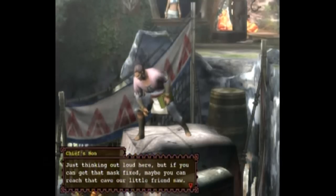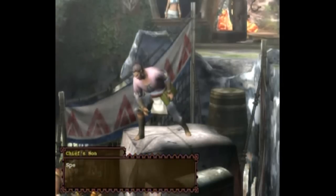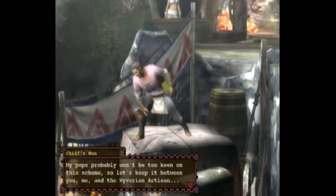Just thinking out loud here, but if you can get that mask fixed, maybe you can reach that cave our little friend saw. I think it's on the same track — he mentioned something about needing Lagiacrus parts to fix the mask. Not the one you beat — it's been seen in the woods recently. Bring me any materials you manage to carve off that thing. I've made a list of everything we need.